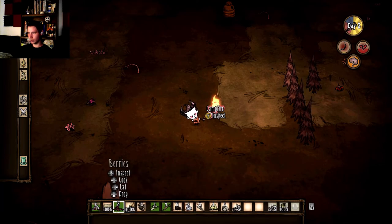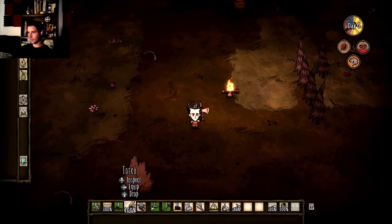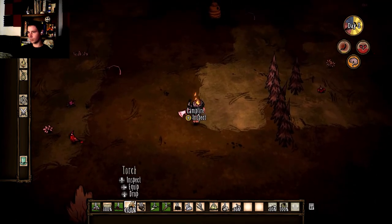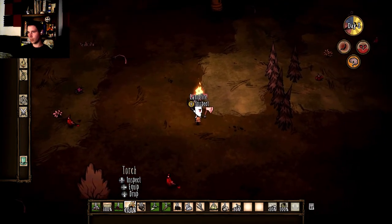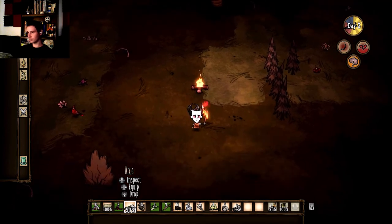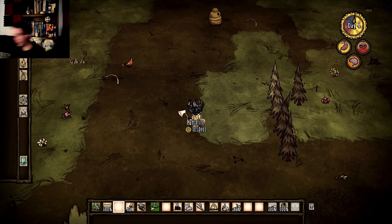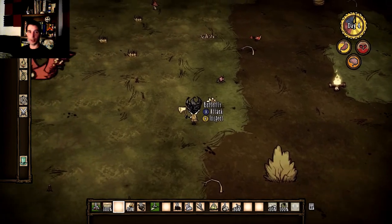Where are they? Petals, berries, torch, torch. Nope. So is that just for me during the night time? How do you put a torch down — is this not like Minecraft? Equip? No. And we made it to day four!